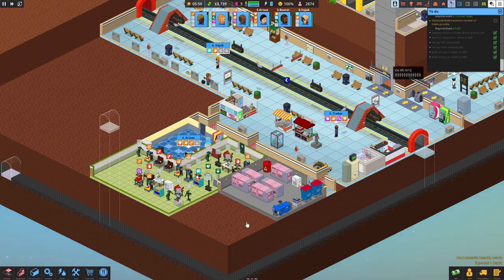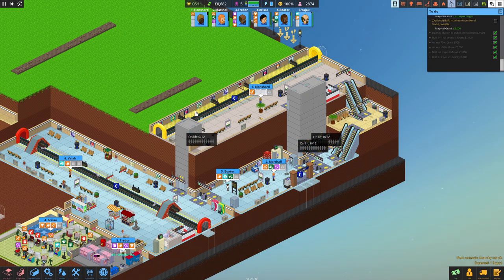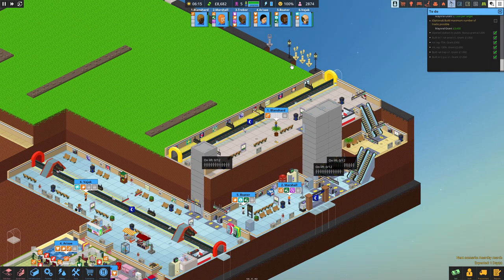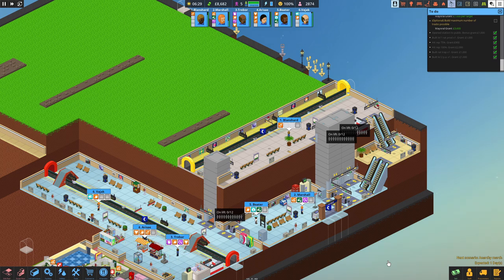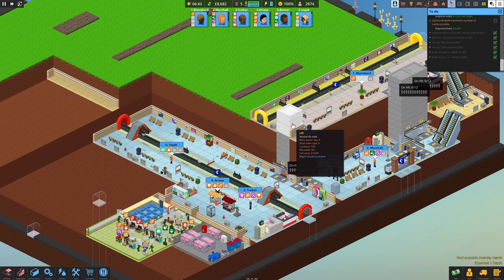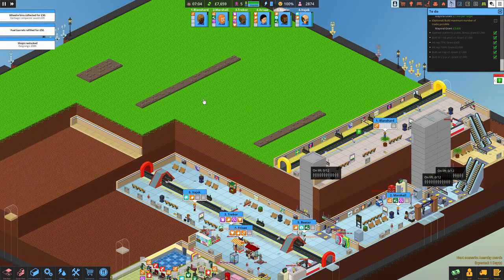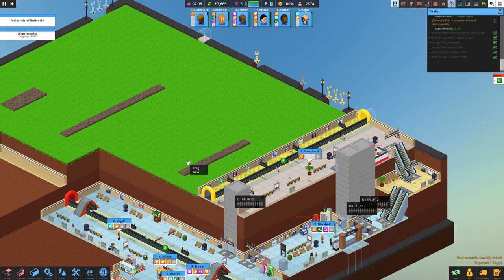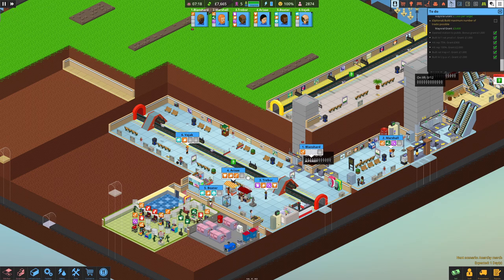It's going to be a case of just waiting for some funds and then planning this new entrance here, giving it access to both platforms. We might be able to make escalators work as well as lifts and elevators. Lots of spare tools now - we're going to figure out at some point where to fit extra tool rooms and staff rooms, maybe even another generator.